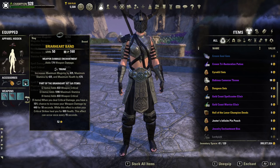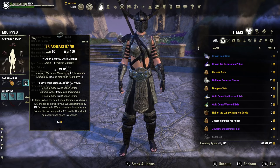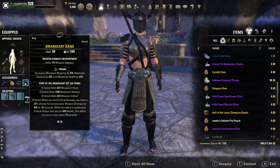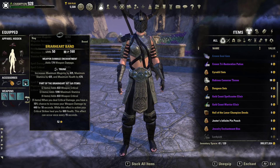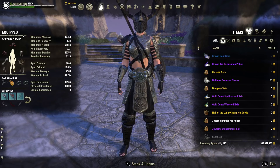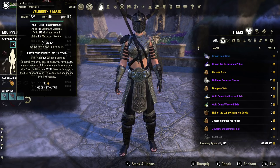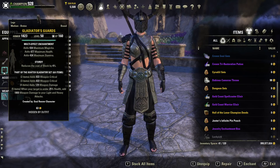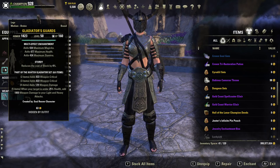The Briarheart proc will be up pretty much non-stop — somewhere around a 60% uptime because of the five-second downtime, and sometimes even a little more if you're really good, potentially up to 75%. Moving on to the traits on our armor: we are using Sturdy on the helm so we can block some damage, Reinforced on the chest to give increased resistances since our chest is heavy, and Sturdy on the leggings as well.